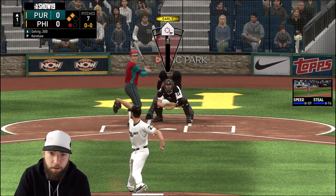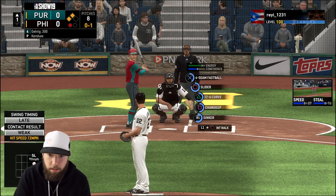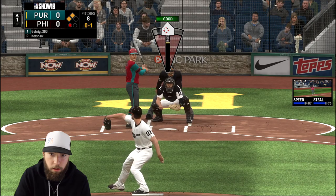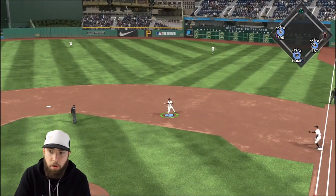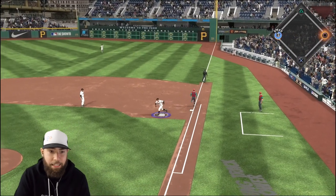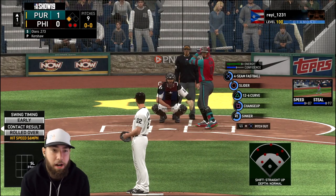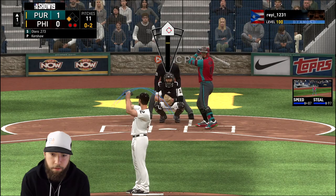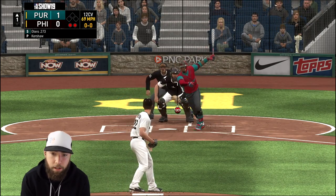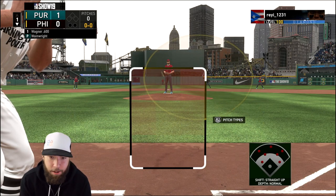Now he's got second and third with one out — that spiraled quickly after what should have been a routine second out. Ground ball to second base — if I'd gone to second that would have ended the inning. Instead he takes the lead and his creative player's coming up with two outs and a runner on third. Got to keep this to one run. Good pitch, he takes it — he scores anyway. Two runs in, all right — Wagner, like I said, three for five so far.